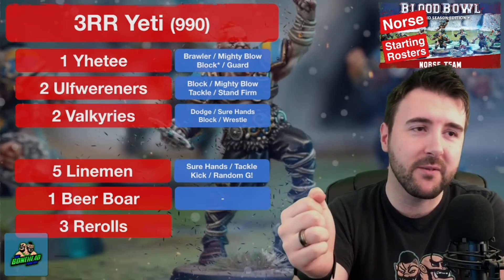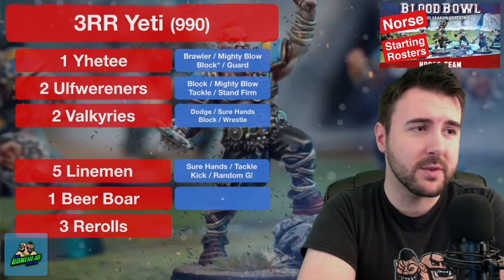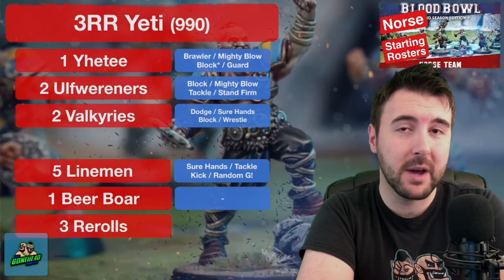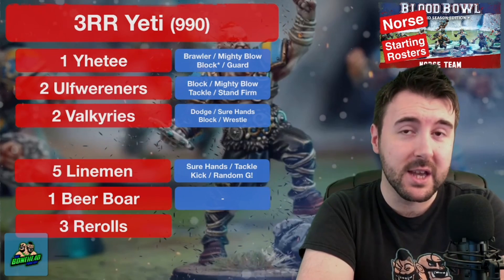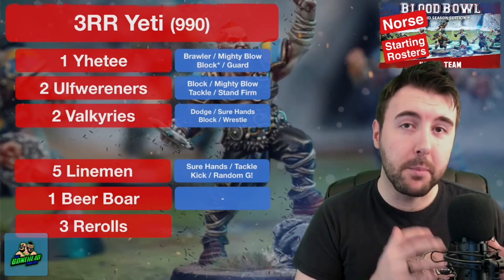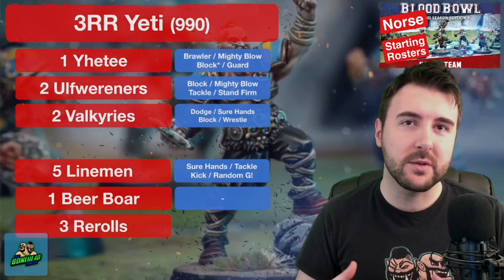The fact this Yeti has Frenzy and Claws means it is going to have a wonderful time deleting some of your opponent's players. Now Mighty Blow and Claws don't stack the way they used to — you can still take Mighty Blow on a strength roll, but basically you will be using Claws on an 8+ to break armour, and then Mighty Blow, if it works, will apply for the injury roll. It's still effective, it just doesn't add up like it used to. Failing that you can go the Juggernaut 'I'm going to Blitz with my Yeti' route, or Brawler.